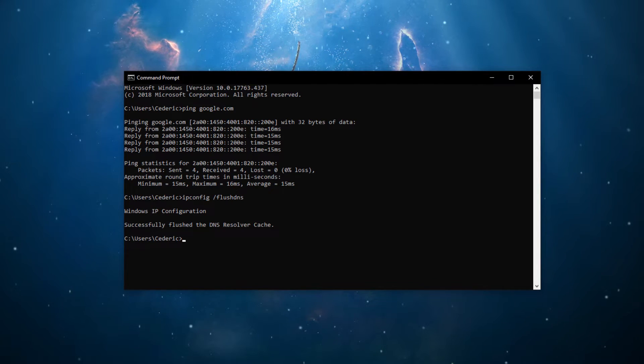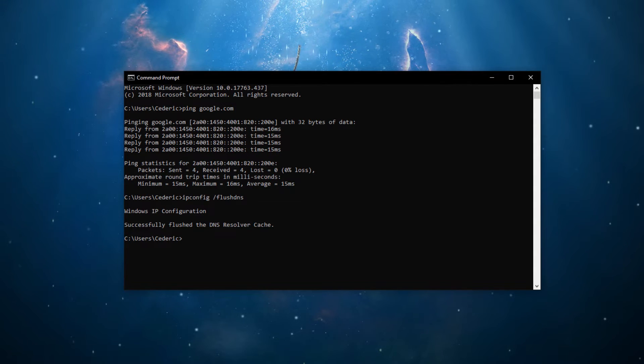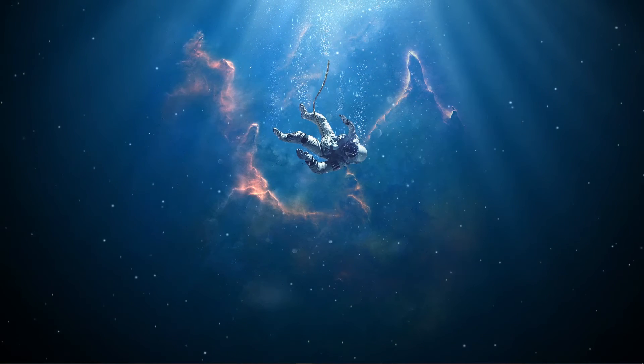Next, use the command 'ipconfig /flushdns' to flush and reset the content of your DNS resolver cache. You can now exit out of your command prompt.